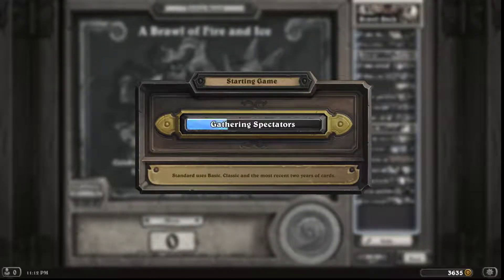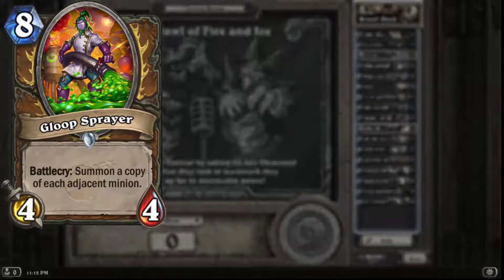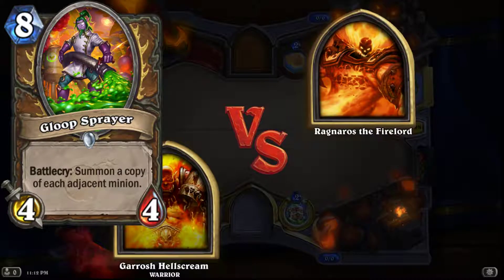What's going on guys, they released some more cards for the next Hearthstone expansion so I figure we should look at them. First we're looking at an eight mana four four, Gloop Sprayer.